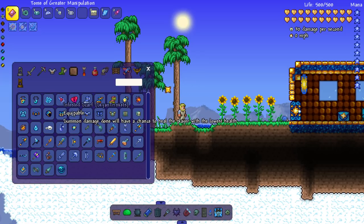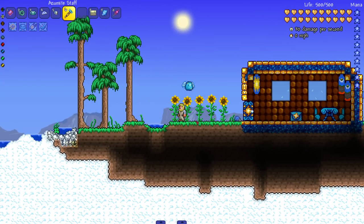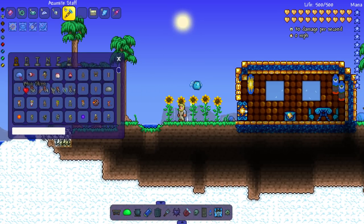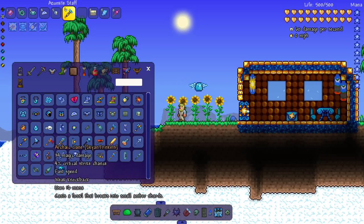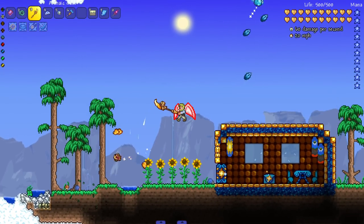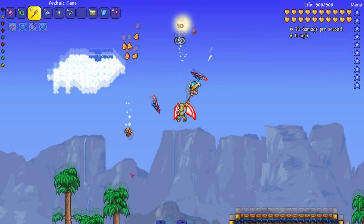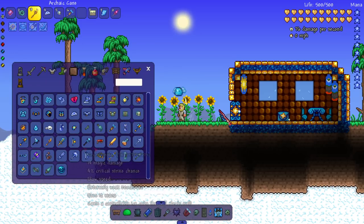Let's check out some of the weapons. We got the Ozomite Staff — a little slime with wings, I like the sprite. Then the Archaic Canes: a mage staff that casts a fossil breaking into smaller amber shards — looks like I'm shooting corn that follows your cursor, which is cool. We got the Detonator Flare — shots from this flare gun will explode. Oh, Fungal Flask!